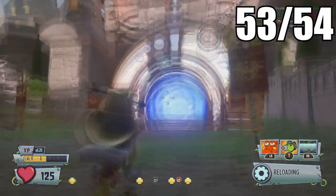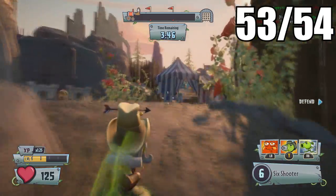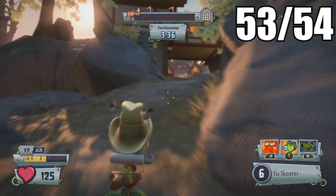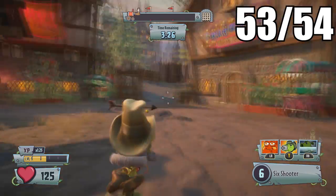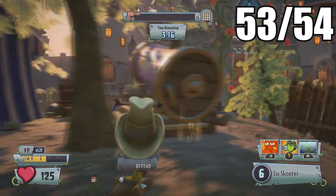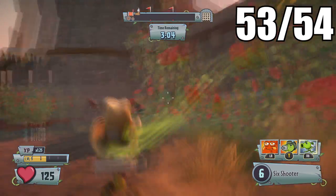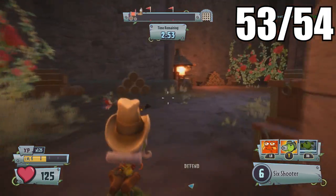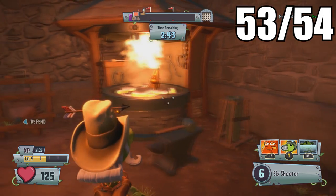The last and final golden gnome will be in the Medieval zone in Seeds of Time. You're going to have to be a plant because zombies are not able to get over here — it's actually an out-of-bounds area for them. If you started as a zombie, go to respawn and switch your team. Once you're a plant, use this cannon to shoot over to this area, jump over behind the wall, and head to the left side. The last and final golden gnome will be in this fire.